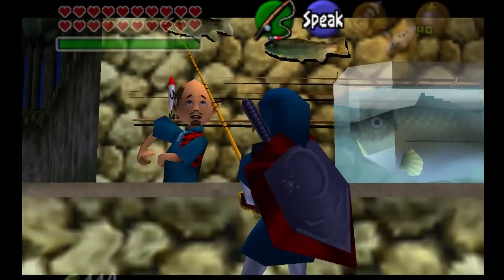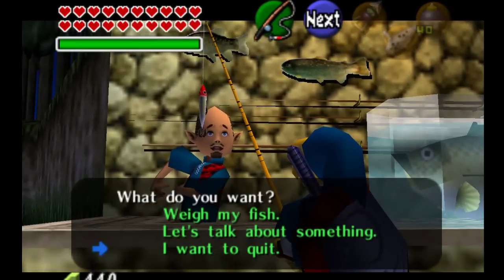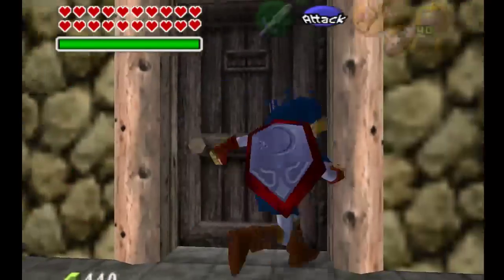Okay, so this is the third time I've paid. Now that the value is set to one, one — or three — we need to exit and re-enter, and now the Hylian Loach will spawn.